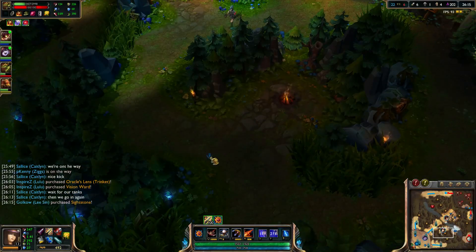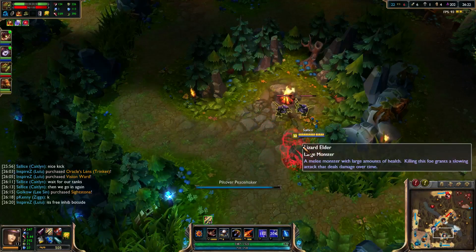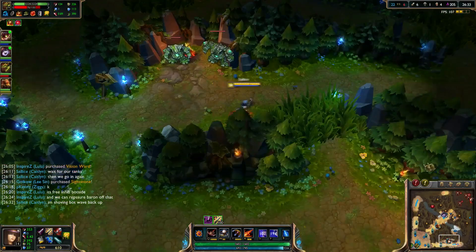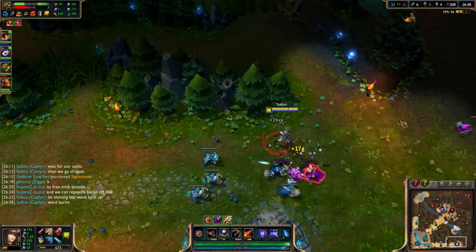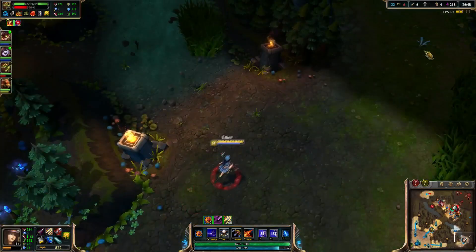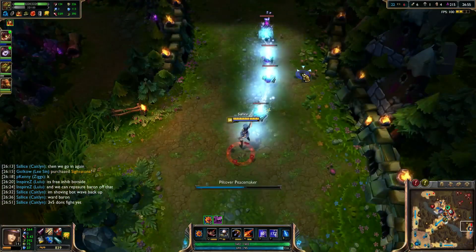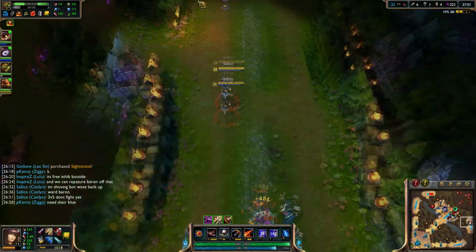It looks like Tristana is pushing down bot, so I'm going to shove that back so we don't have to worry about waves pushing to our side. You can tell if a wave is going to push depending on where it is on the map. If you look at the bottom wave right now, it's on our side, so it's going to slowly start pushing toward us. If you let it sit there for a bit, over time the wave gets really large because it pushes very slowly with only a small advantage — and you'll sometimes see that bottom wave accumulate like 20-30 minions. I'm confident in my team to keep poking them out while I shove and regroup.